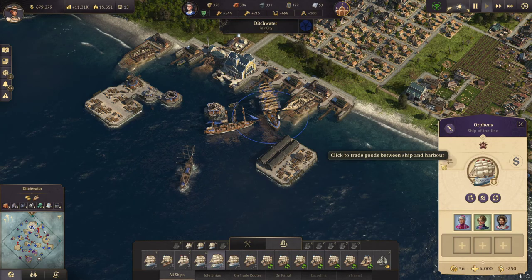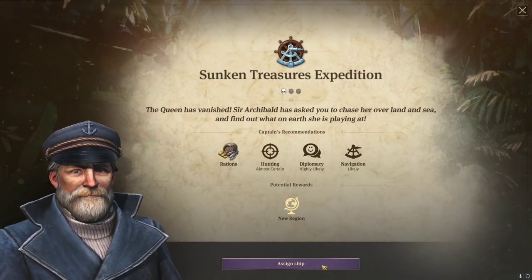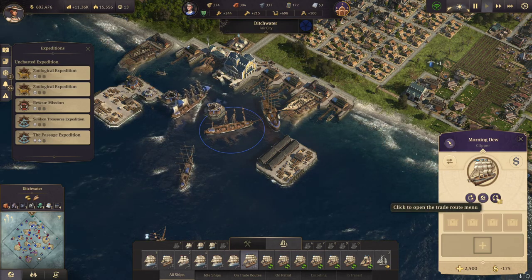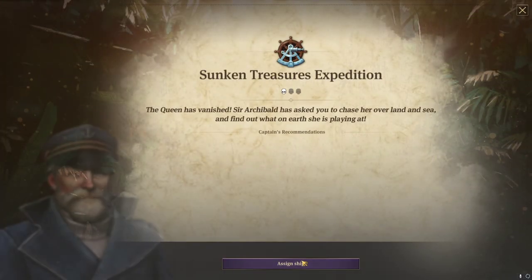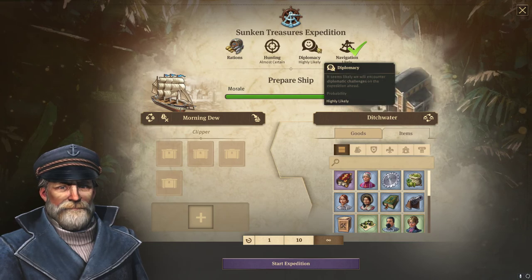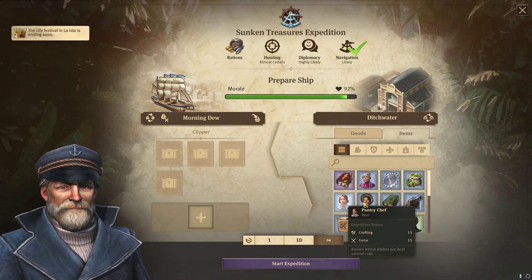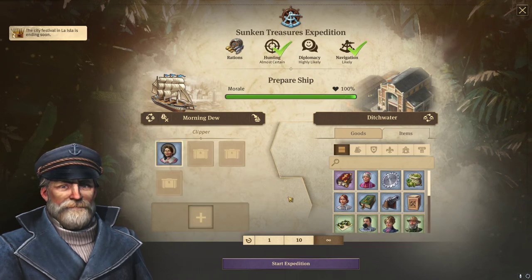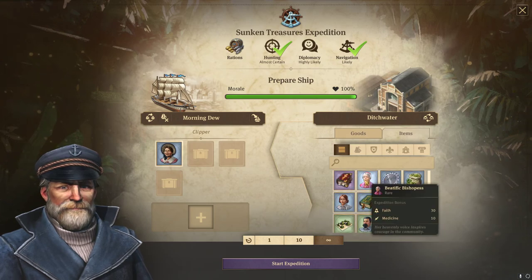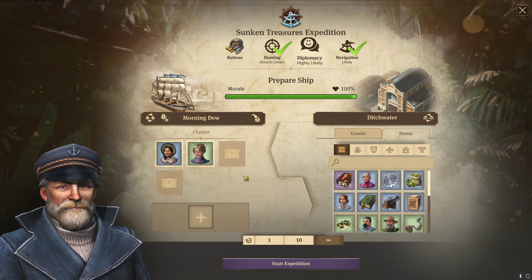I can start my next expedition. Let's go for the sunken treasures expedition — the queen has vanished. Assign a ship — it's the Morning Dew I want to use. Navigation, difficult navigation, diplomatic challenges and wildlife — so we need something for hunting. Now we have the hunting, and we need diplomacy and rations. I bought a person for faith — crafting, diplomacy and trade. So we have the diplomacy as well.